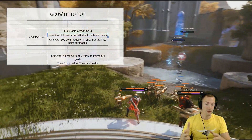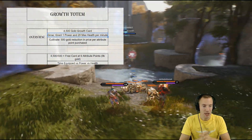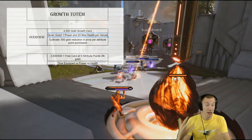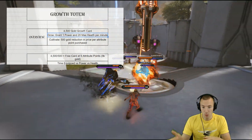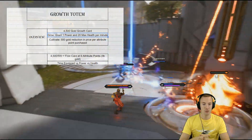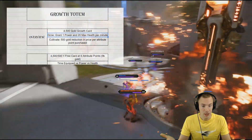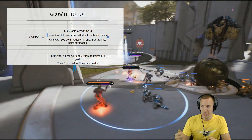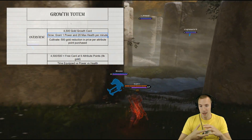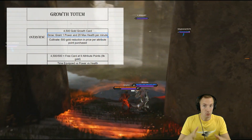The cool thing about it is that there's the Grow passive effect: you grant 1 power and 20 maximum health every minute. So as long as time goes by with Growth Totem on, you gain 1 power and 20 maximum health. Just a reminder — here in version post-42, power is really effective. It scales really well for everybody and it goes a long, long way — much farther than in previous versions.